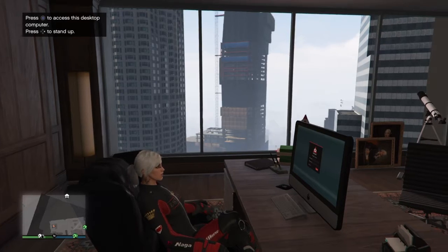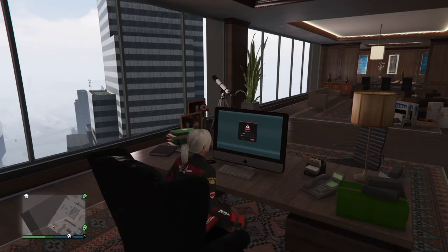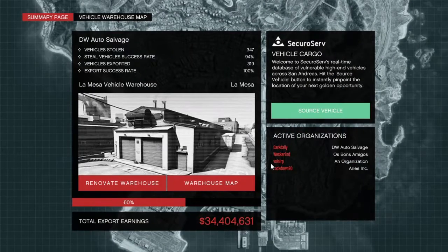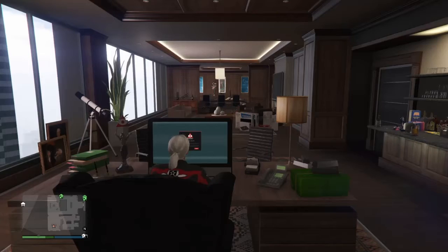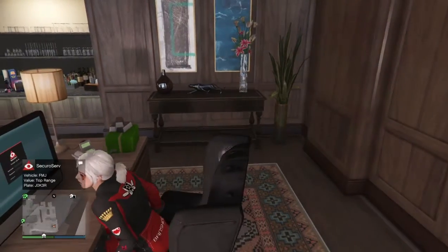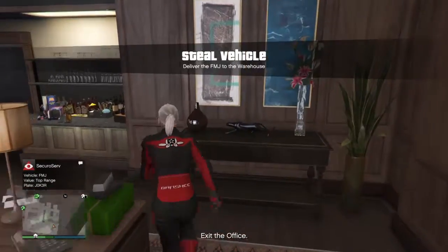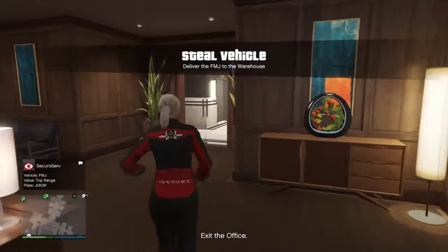What's up guys, Dark Dali here. I'm continuing my series on import/export in GTA Online, showing all the ways to get the cars as easily as possible. I'm pretty sure we've figured out the easiest ways after 300-some cars, so I decided to make this video series. Some missions are pretty self-explanatory, like a previous one where you just kill some cops, call Lester, and drive away with zero damage. This one — we'll see. We got an FMJ, so let's go see what mission we get.